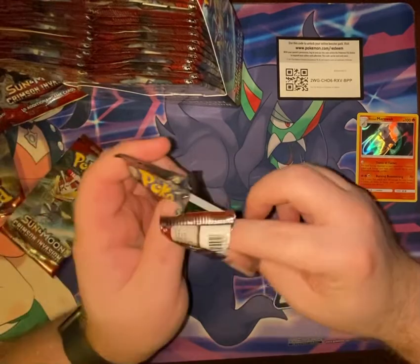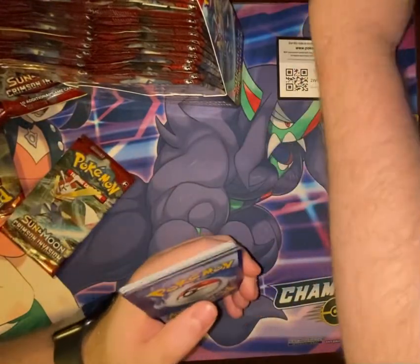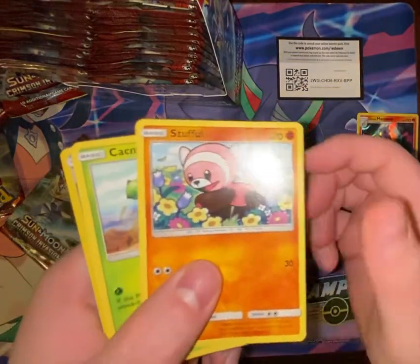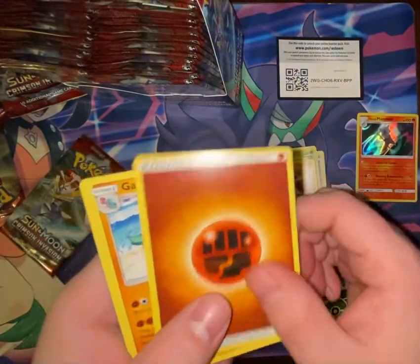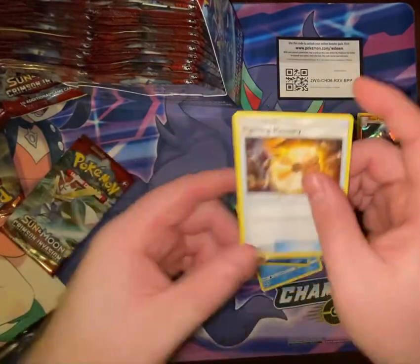Pack number four of 36: Swablu, Shelmet, Stufful, Cacnea, Staryu, Milotic, Regirock, Fighting Energy, Gastrodon, Devoured Field, and Fighting Memory.